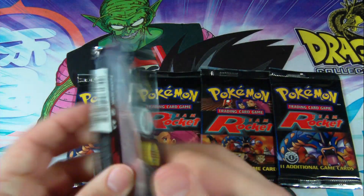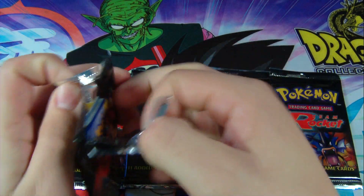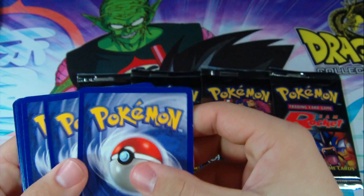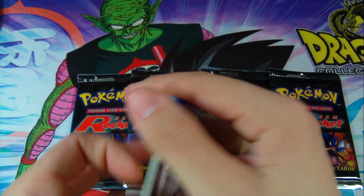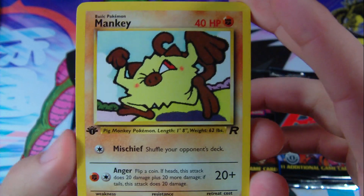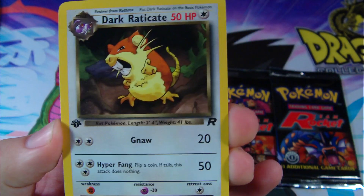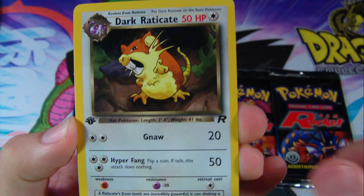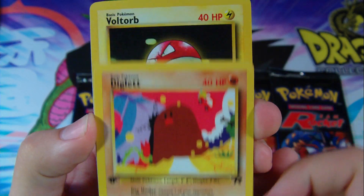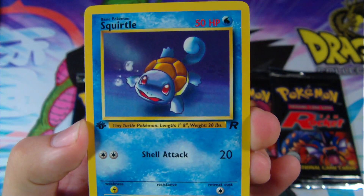Very old. Fourth set. First edition, too. Wow. So we have a first edition Mankey from Team Rocket. Awesome. I love the dark cards. Then a Dark Raticate. Sweet. Diglett. Nice. Voltorb. Squirtle.